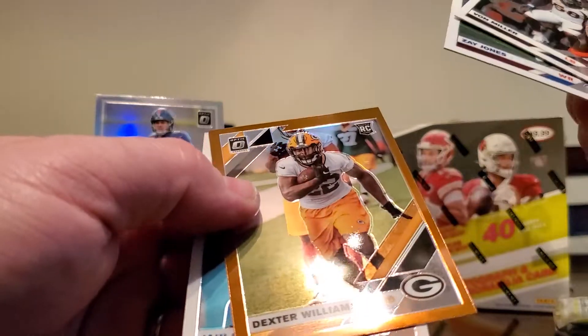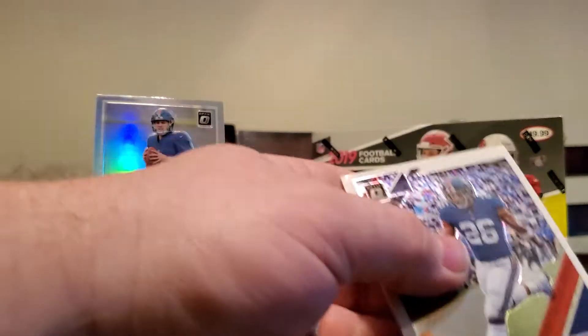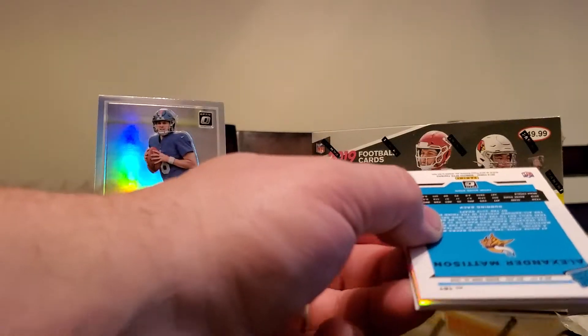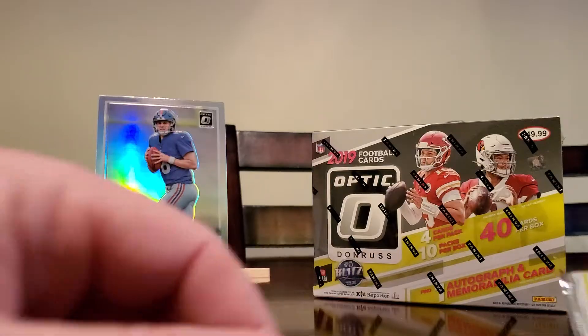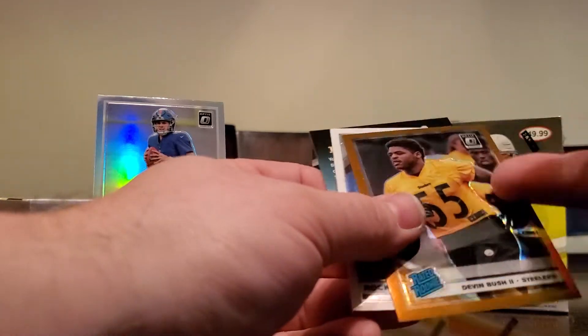Bronze rookie. Three more packs. Can we get a Kyler maybe in this pack? Got two more packs for that mega and another mega to follow. Sony Michelle, Donruss threads. Last pack - mojo. Devin Bush, that's a nice card. He's gonna be a solid player for some years to come.